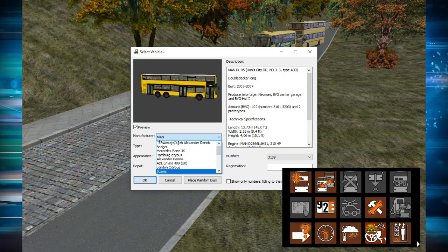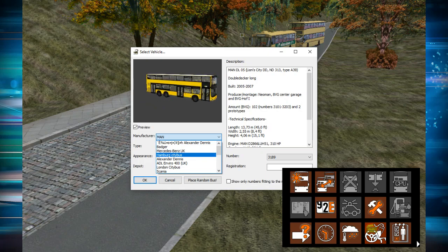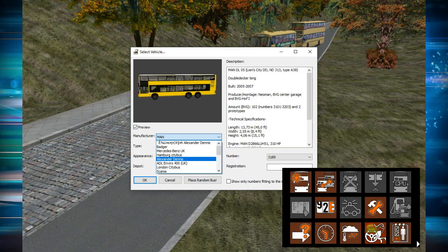These are the types of buses — for example, Mercedes-Benz UK. If I wanted to drive a Hamburg City Bus on this map, I would select Hamburg City Bus in the manufacturer, then select my type of bus, what livery I wanted, and the depot, then press OK. But you won't see Hamburg City Bus by default. So instead we're going to go for MAN.